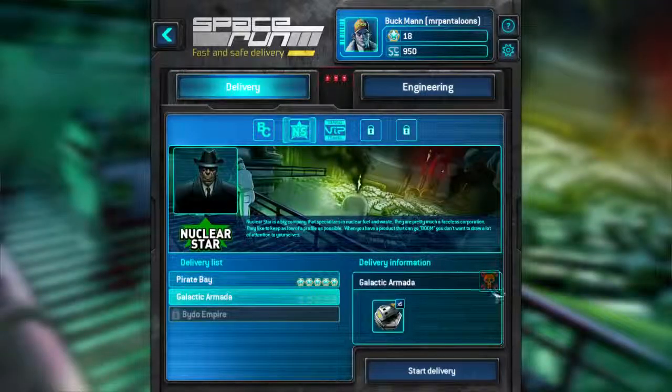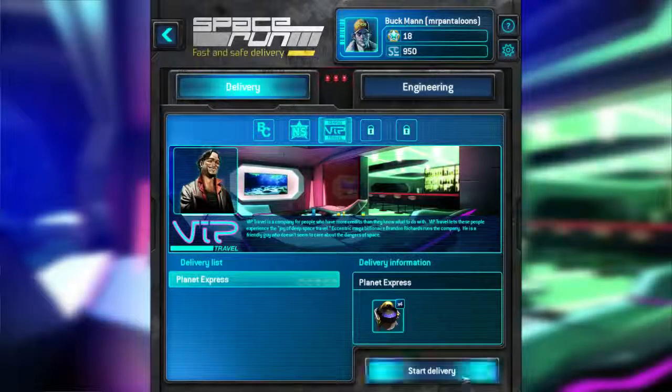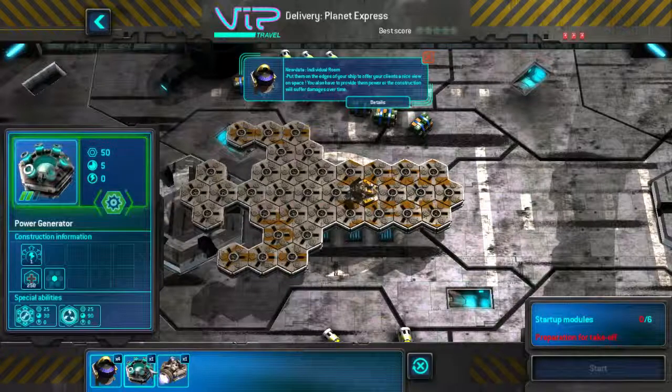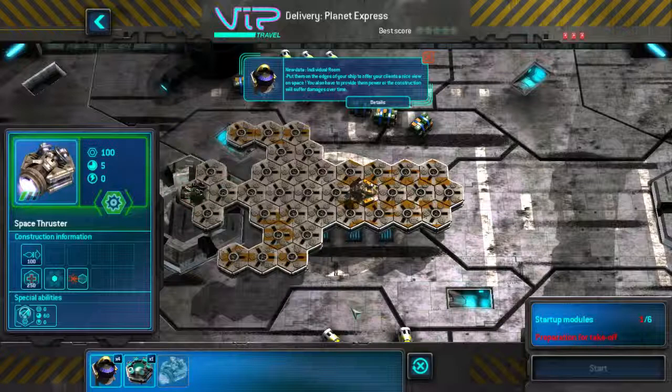Let's go for Planet Express. Put them on the edges of your ship to offer your clients a nice view on space. You also have to provide them power or the construction will suffer damage over time. What? Really? How am I going to do this? I guess put them right here or maybe in the center — I probably want to put them around the center so they can benefit from these middle rooms.